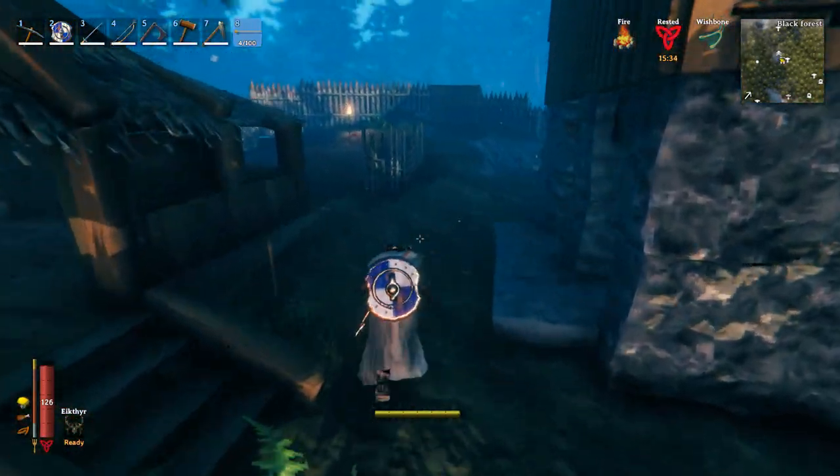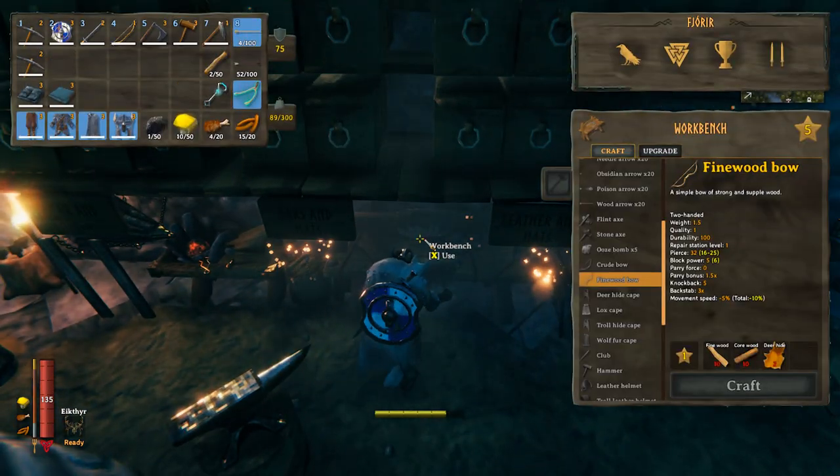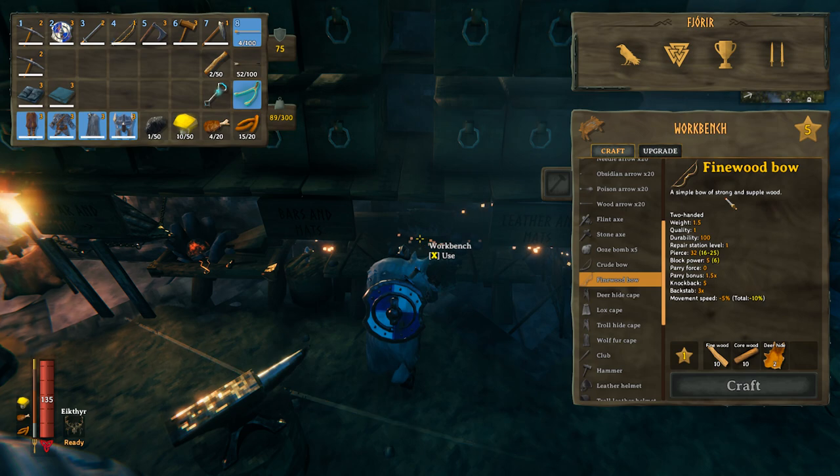Alright, so guys, here we are in the base camp. Let's check out the workbench for a second, because seriously, if you can get your hands on things like fine wood early in the game, you will be able to craft a weapon like the fine wood bow.